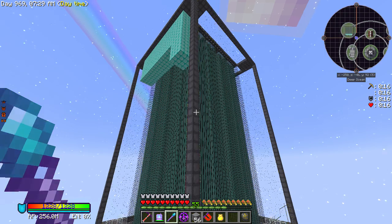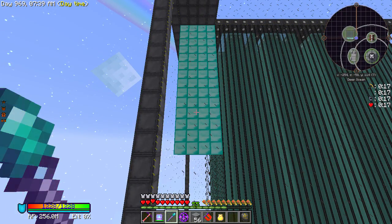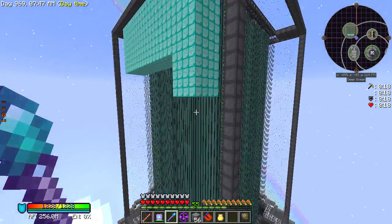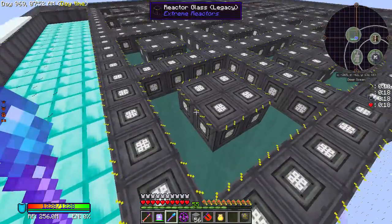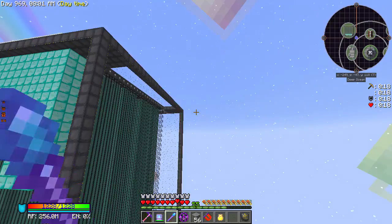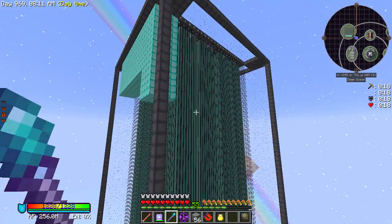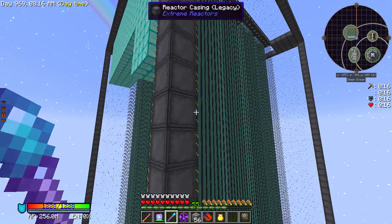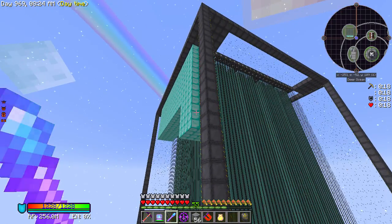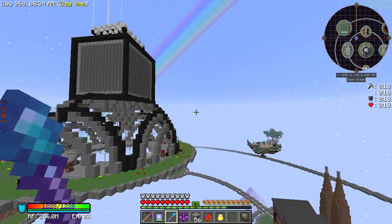I decided to remove all the vapor of levity from around the edges and replace it with diamond, but that's about two thousand blocks of diamonds and I don't have enough yet. I'll leave the vapor of levity in the middle, but otherwise I'm gonna have to wait for diamonds. It's full so I'm not worried about the power, but it'd be nice to properly check off the diamond block maximum reactor achievement.